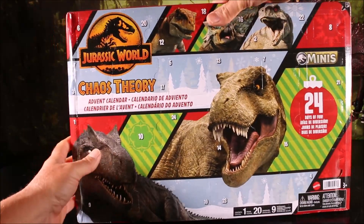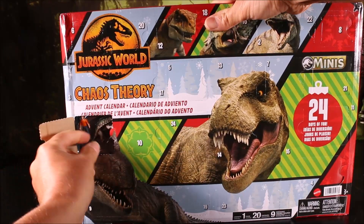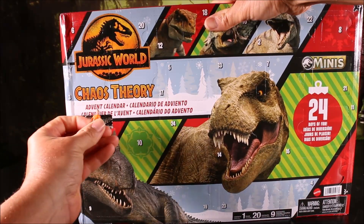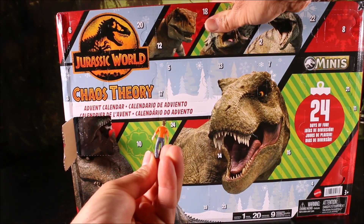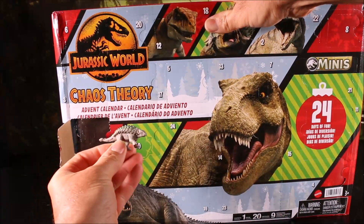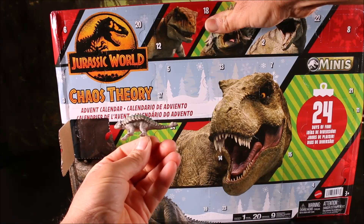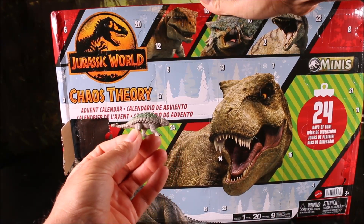We're going to start with day number one, right over here. So day number one, we get a mini Ben — really cool looking — and an Ankylosaurus. I think it's supposed to be Bumpy, but it doesn't really look like Bumpy.